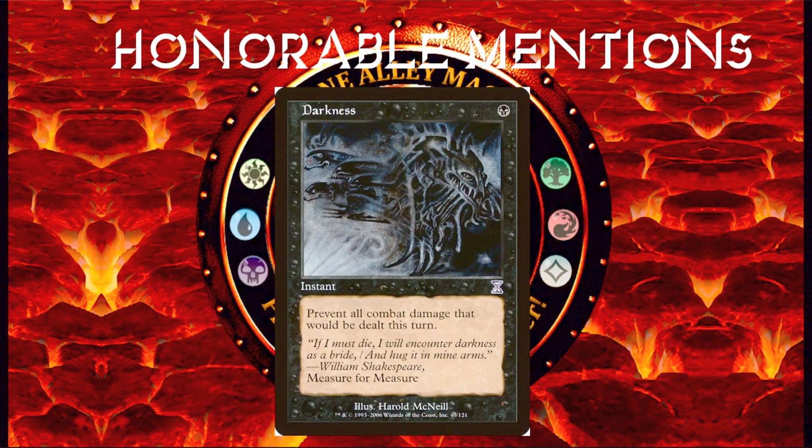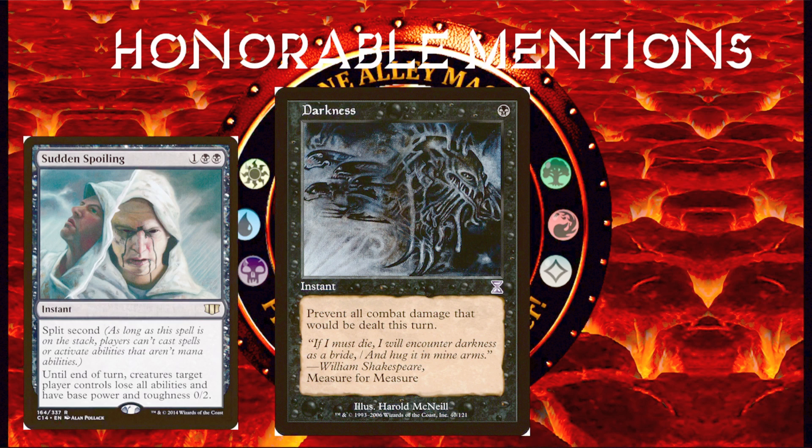Our last honorable mention is Darkness — one black for an instant: prevent all combat damage that would be dealt this turn. This card is simple, but a fog effect can often turn the game in your favor. The only other black card like this I know of is Sudden Spoiling, and both are great — Sudden Spoiling can't even be countered because it has split second. Sparing yourself a huge load of combat damage is basically the equivalent of gaining that much life, and if you wait to play Darkness at the perfect moment, you can get so much value out of it. It didn't make the top 10 because, even though it is underrated and underplayed, I still think it's a little more well-known than the cards that did make the list.